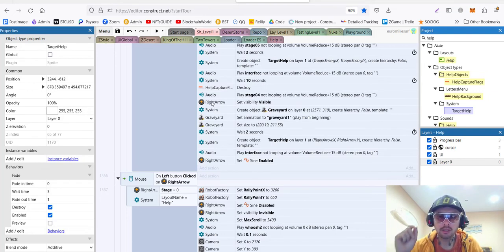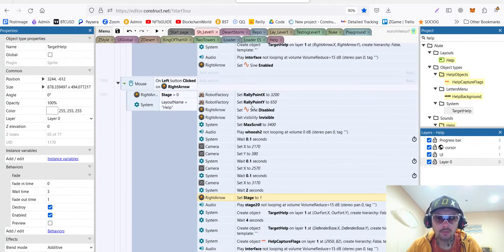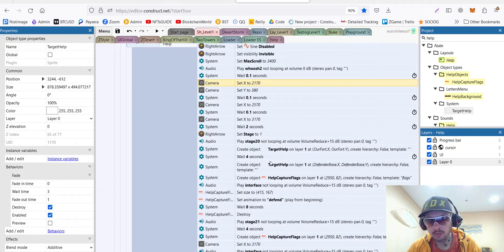We have this right arrow button appearing and we tell the player to click it. So once he clicks it, I change the stage to stage one. Then I also make the robot factory rally points, and I change the max scroll again, allowing the player to scroll more. And finally I move the camera with a whoosh to the right to make sure the player is looking where he's supposed to.